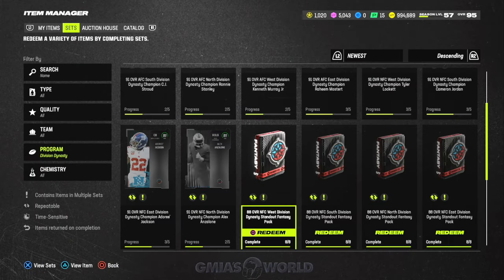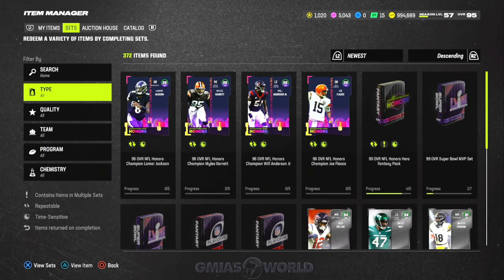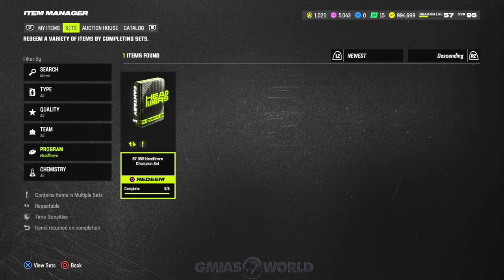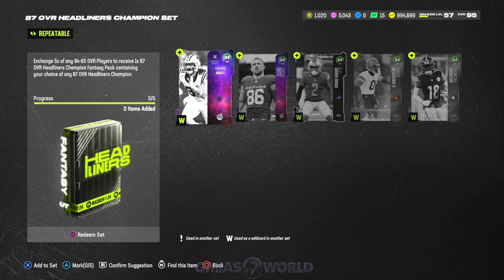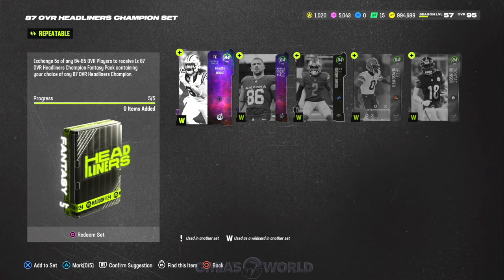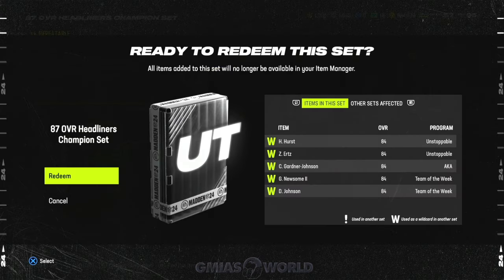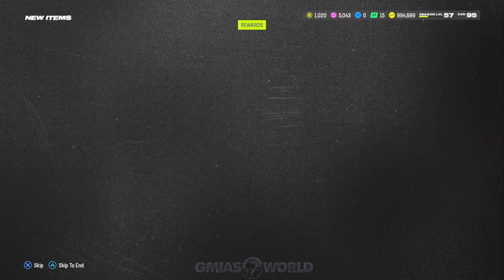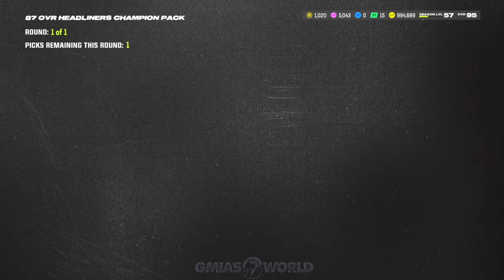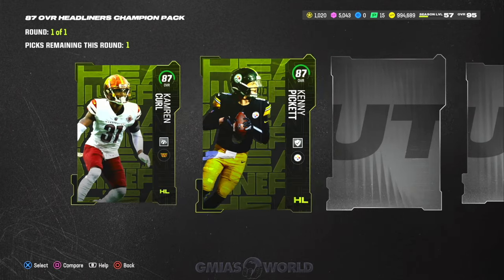One of the things I like to do to guarantee an 88 is go to this Division Dynasty promo. For me this is the easiest way, and not only that — it only takes one 86 and everything else is a bunch of garbage cards: 84s and 82s. So I primarily make my 88s here so I don't have to deal with the randomness. That's one way.